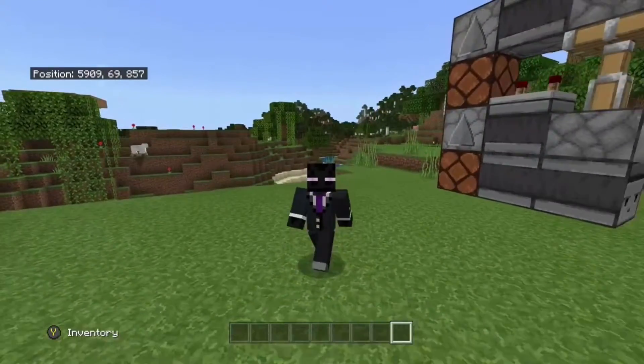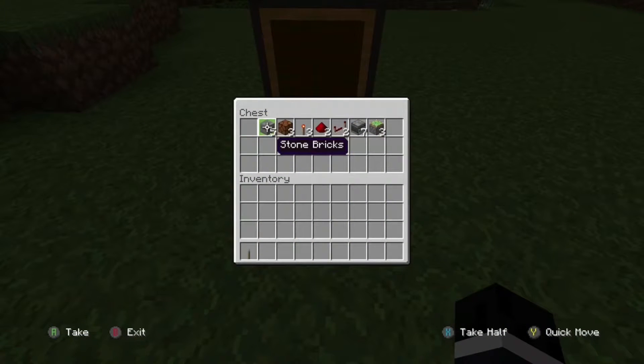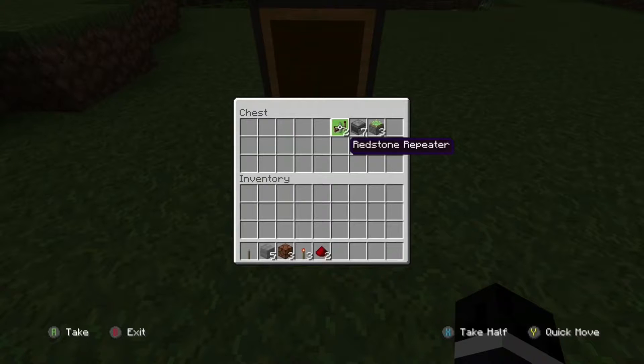Let's get started. You'll need one lever, five stone bricks — they must be stone bricks, not sure why, but they must be or else this will not work. You'll also need three redstone lamps, three redstone torches, two redstone dust, two redstone repeaters, seven observers, and three sticky pistons.